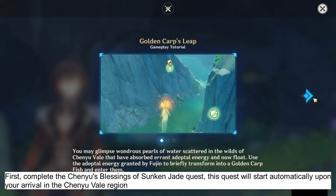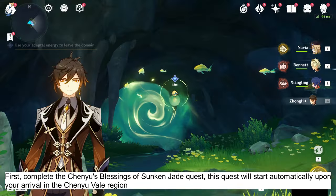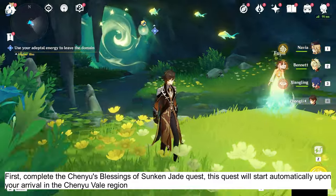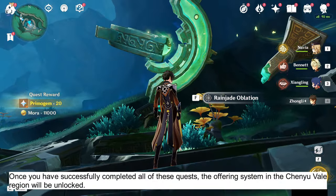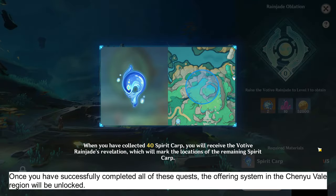First, complete the 'Chinyu's Blessings of Sunken Jade' quest. This quest will start automatically upon your arrival in the Chinyu Veil region. Once you have successfully completed all of these quests, the offering system in the Chinyu Veil region will be unlocked.